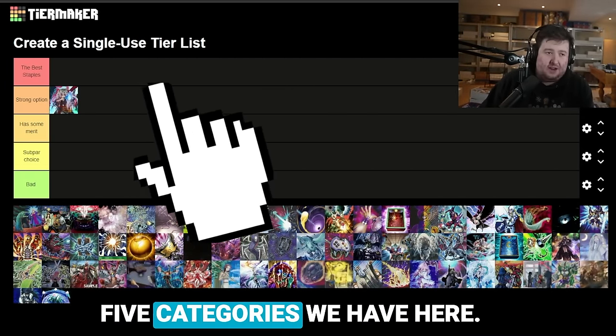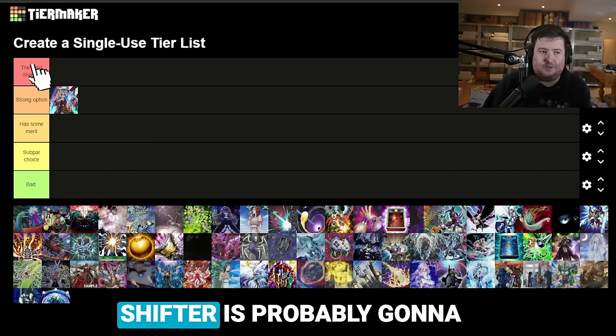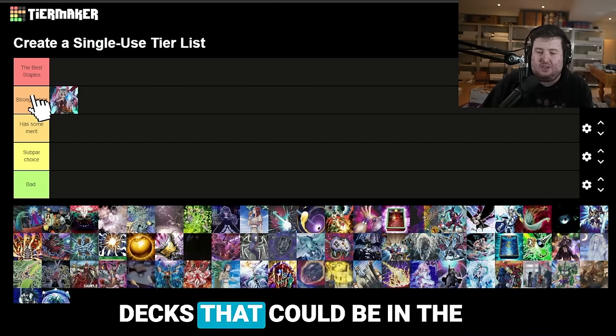Let's talk about the five categories we have here. We got the best staples — these are the ones you should see in a lot of main decks, assuming you can play it. For example, Dimension Shifter is probably going to be in that category, but you can't use it in many decks. We got strong options, so cards that could be in the main deck but are also likely to be in side decks.